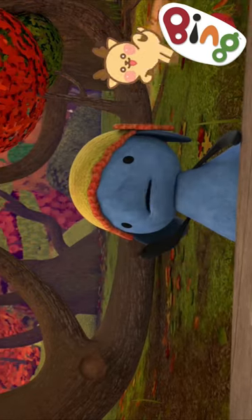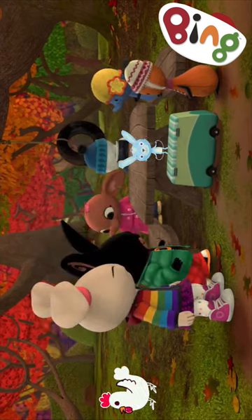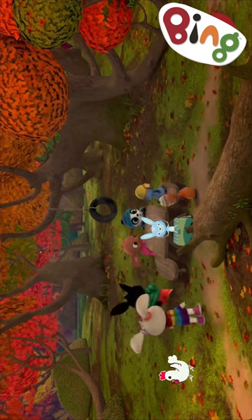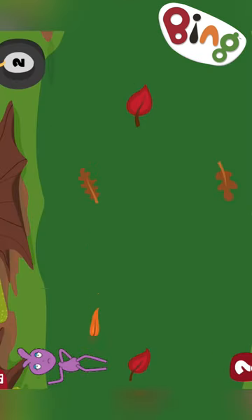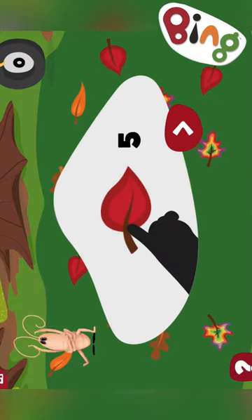We're going to use these lovely autumn leaves. You each need to go and find your own special leaf. The wind is blowing the leaves away — there comes a new set of leaves. We have to find five red leaves.